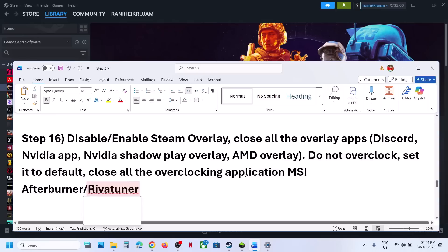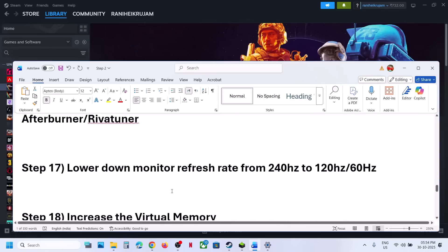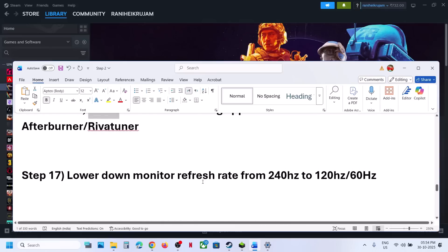Do not overclock — set everything to default and close all overclocking applications like MSI Afterburner or any similar tool, then relaunch the game. The next step is to lower your monitor refresh rate. If your monitor refresh rate is 240Hz, try 120Hz or 60Hz, then relaunch the game.